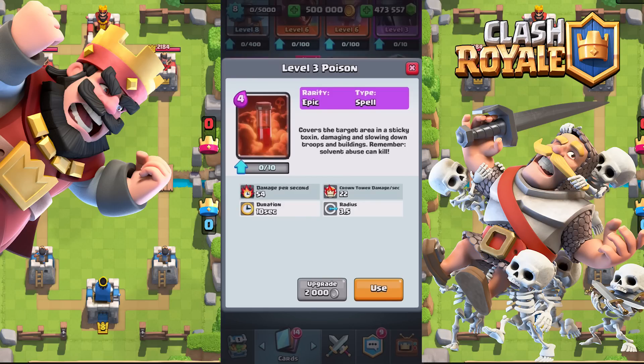The fourth card is the Poison spell. It covers the target area in sticky toxin, damaging and slowing down troops and buildings. Remember, solvent abuse can kill. Damage per second is 54, duration is 10 seconds, crown tower damage per second 22, and the radius is 3.5. Let's check it out.